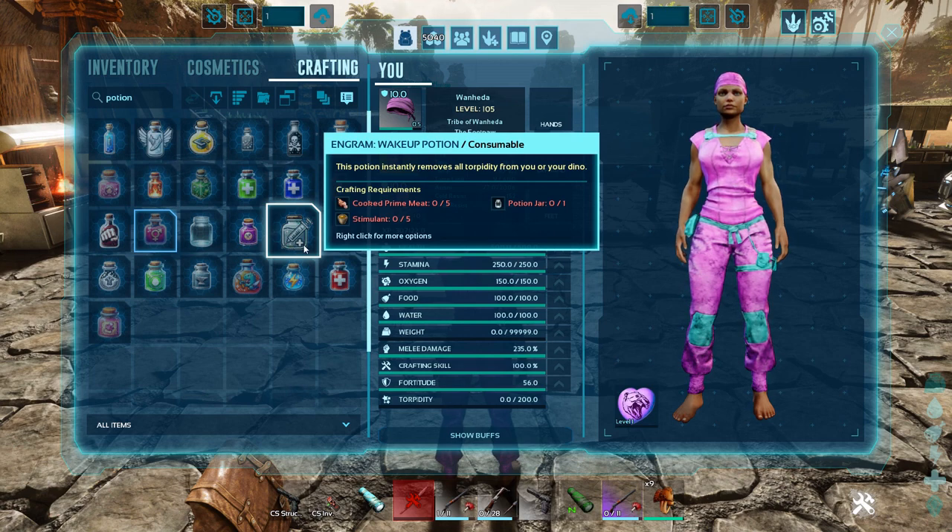The Wake Up Potion instantly removes all torpidity from you or your dino. I think you could feed this to a potential tame that you don't own, but I might be wrong. If you ever get knocked out — anybody playing with some NPCs who like to knock you out — this could come in handy to wake you or your dino up.